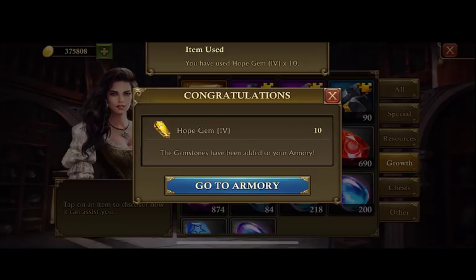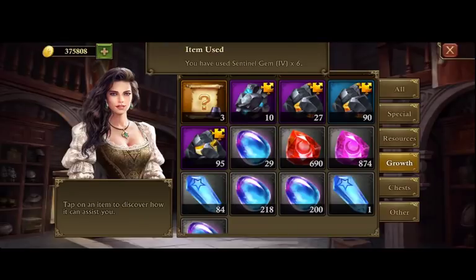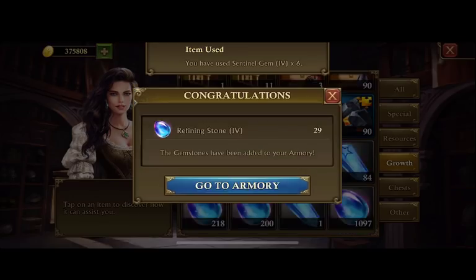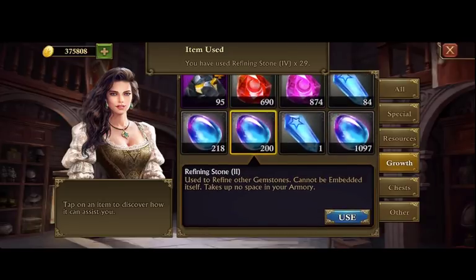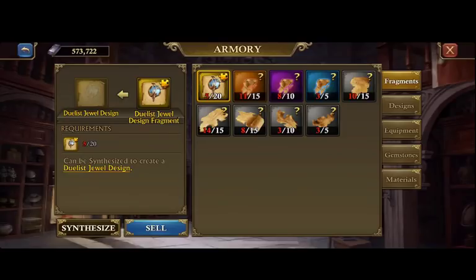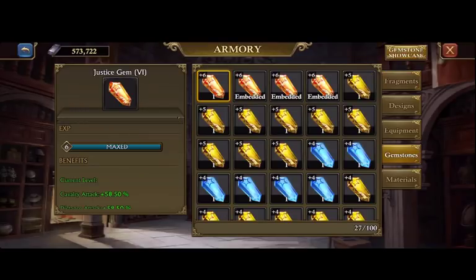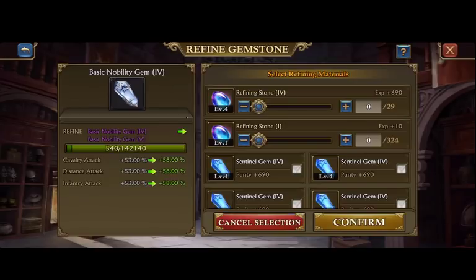It's going to take 75,000 refining power to get just to 69%. Seventy-five thousand — that's more than what it takes to get Justice from five to six. So it's about 11,000 more, about a seventh more. It takes a seventh more refining power to take a Nobility gemstone from five to six on top of a Justice level six than it does to just get a Justice from five to six.